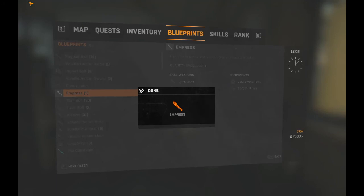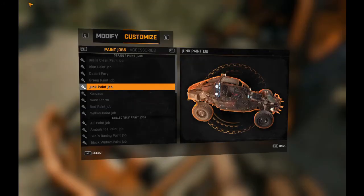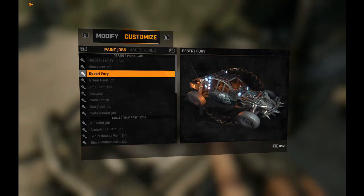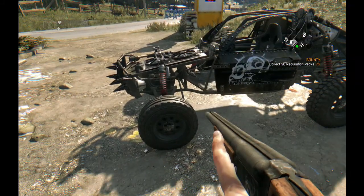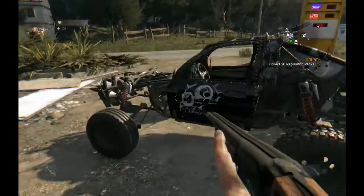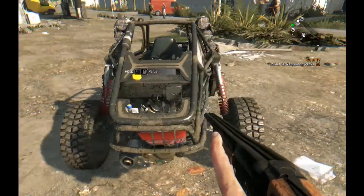It introduces some new skins — there's a new buggy skin and it's one of the best looking ones so far. The name of the content drop is Badlands Riders, so everything in this DLC has an outlander or deserter kind of vibe and theme to it.